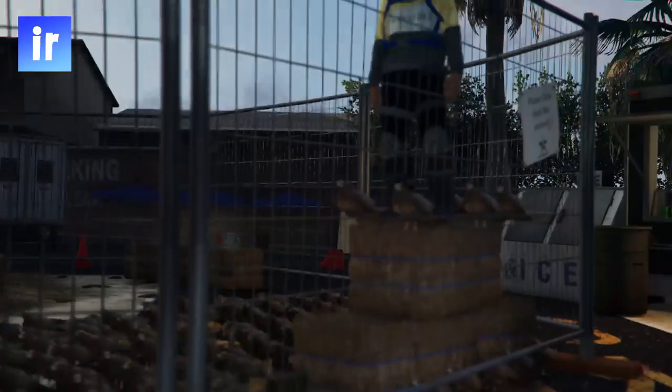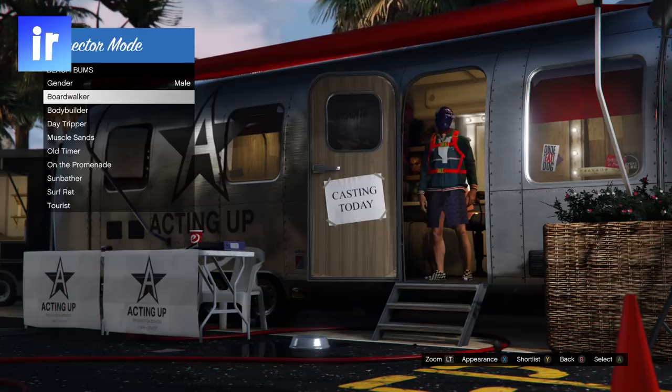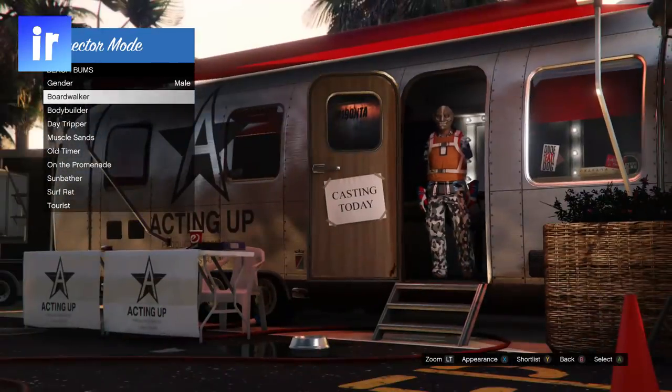Once your online character ends up on a hay bale, go to actors, then beach bum, then start switching appearance. You should see rare modded outfits. Now find the outfit you want with Christmas mask and no blacklist clothing, then shortlist it.